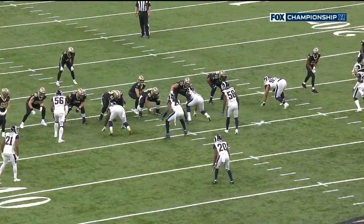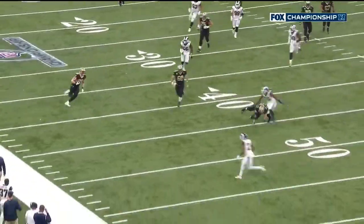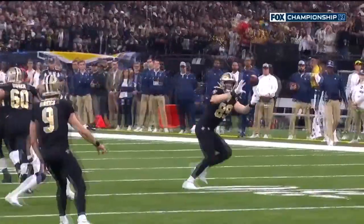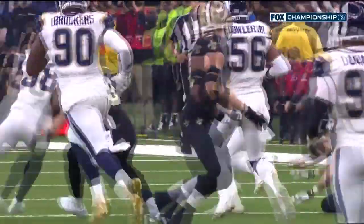We're in a two-deep shell with a soft coverage. The corner plays soft because of the releases by the receivers, and as a result they're able to kick it out, run the screen pass with blockers out in front with nobody to block. And when you play the New Orleans Saints you better be prepared for a variety of screens.